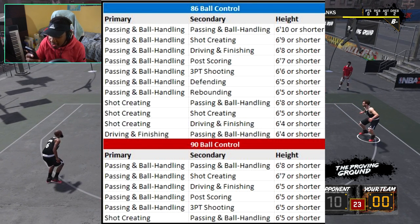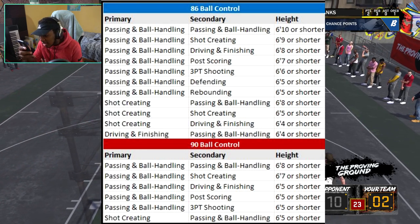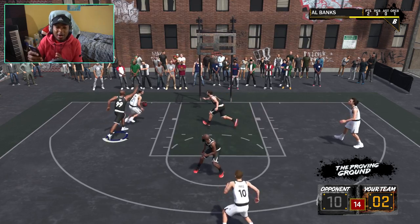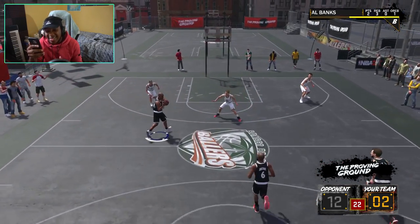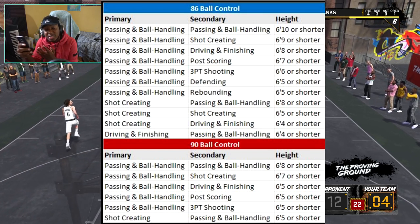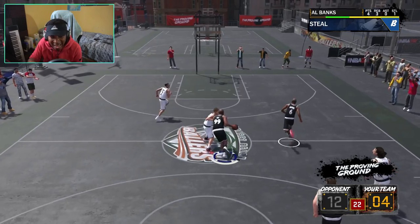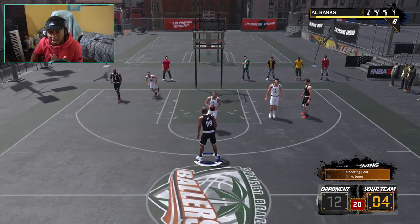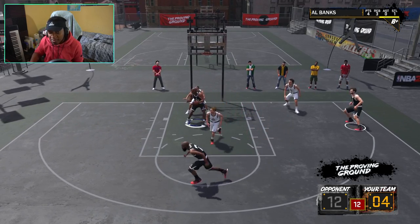Now look at the 90 ball control — this is where it gets interesting. For 90 ball control, you basically have to be a passing and ball handler for almost everything, and it does limit your height a lot more. However, the only other archetype other than a primary ball handler to be able to reach a 90 ball control is the shot creator. So if you make a shot creator as your primary and your secondary is ball handling and you're 6'5 or shorter — which is what you should be for a shot creator like that — you're going to be able to get a 90 ball control. That's insane.